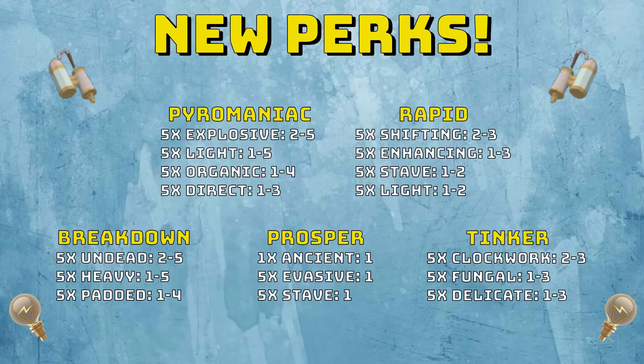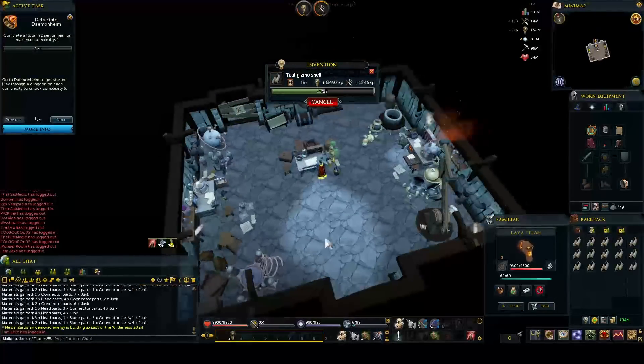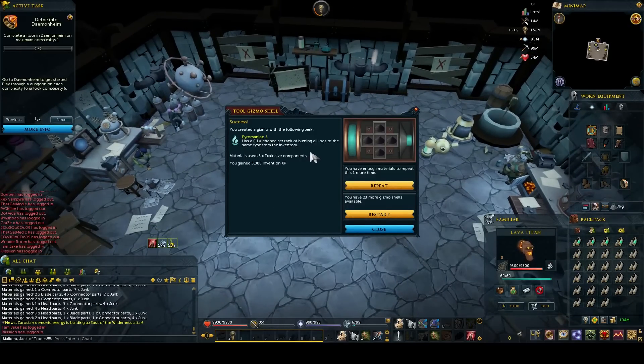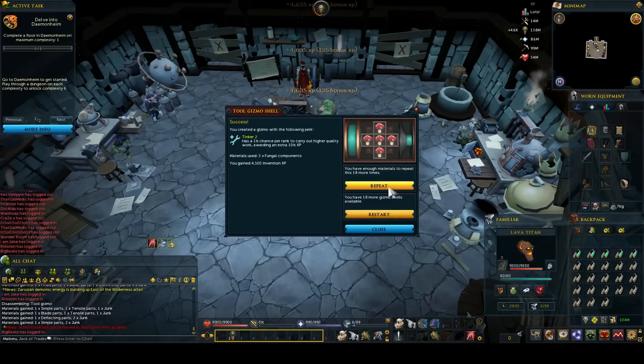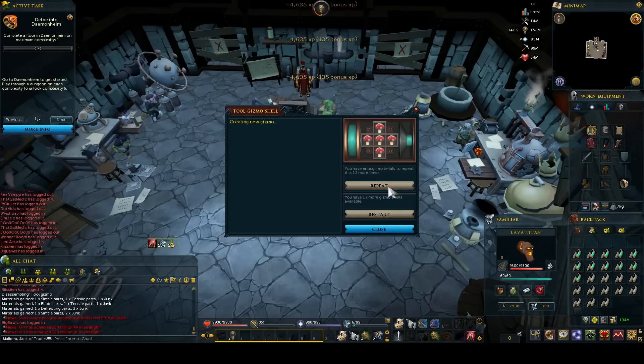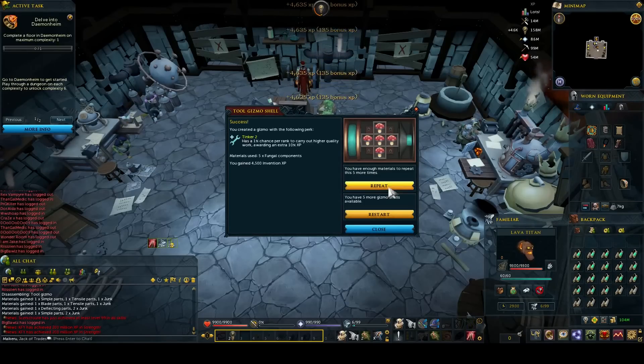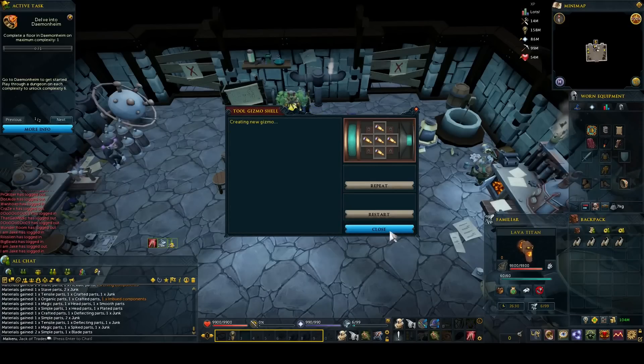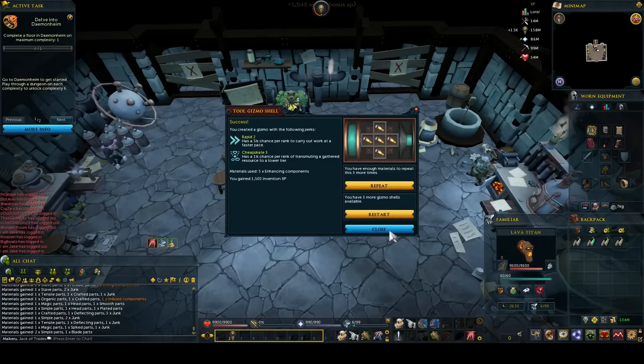Now it's time to make tons of different tool gizmo shells and try out some gizmos. I used 5x Explosive a couple of times and managed to get Pyromaniac 5, so I'm definitely going to be using Pyromaniac 5 on my Tinderbox. I used Fungal to try and get Tinker, but ended up only getting Tinker 2 and not Tinker 3, so I'm just going to stick with Tinker 2 on both my Tinderbox and my Hammer. I also used Enhancing Components for Rapid 2, which I'll use on my smithing item and maybe move to my Tinderbox if it turns out to be really good alongside Pyromaniac.